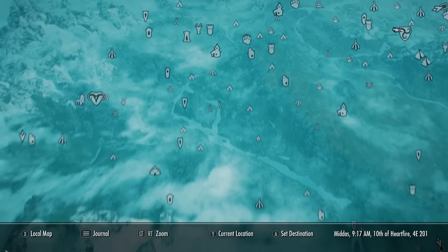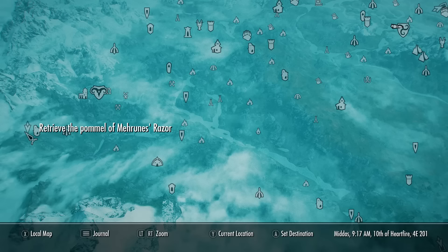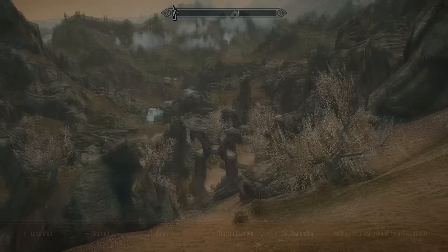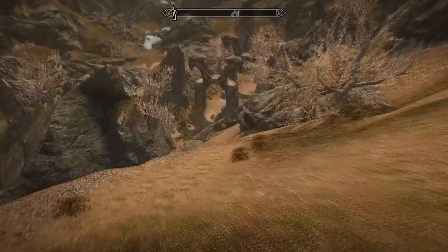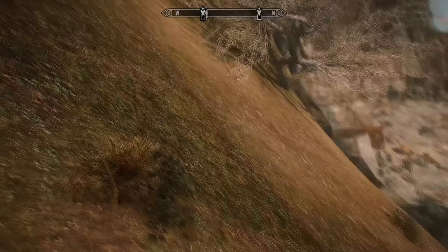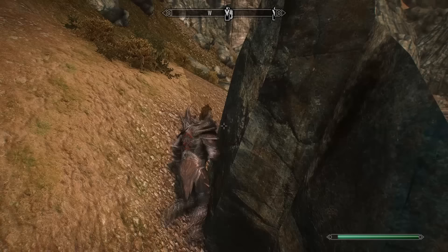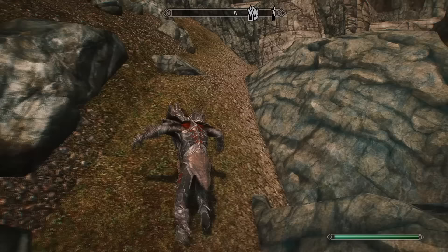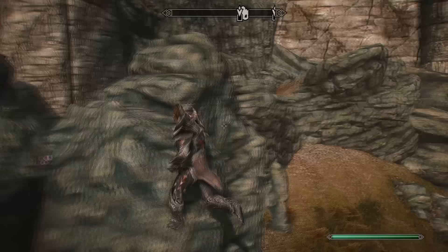The next location is directly west from Morthal, all the way near Markarth — Dead Crone Rock. At the top, we need to kill a Hagraven to get the Pommel Stone. The best approach is to climb up the mountains on the side and walk across to the area, literally skipping half the dungeon. If you want a full walkthrough on each location, check the links in the description below.